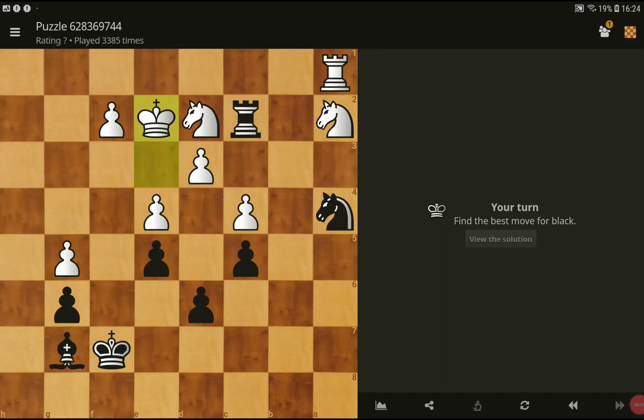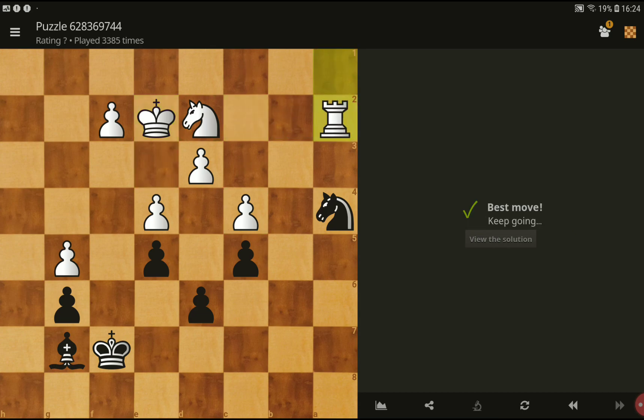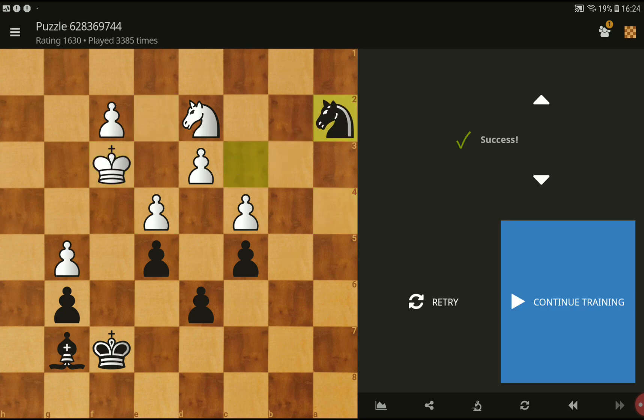Hello and welcome to Club's Mix. Today we have a new chess puzzle — best move for black, please. The move is rook takes knight, and then we can give check, and you have the rook next.